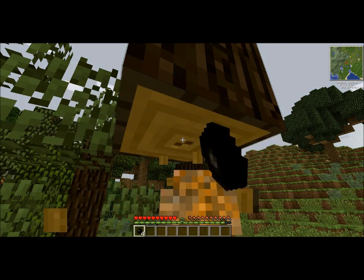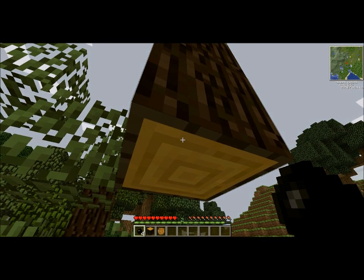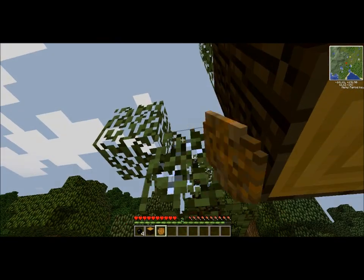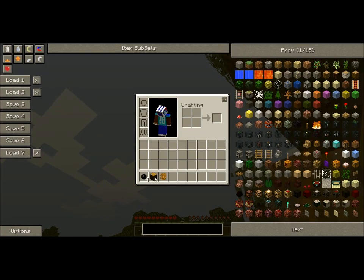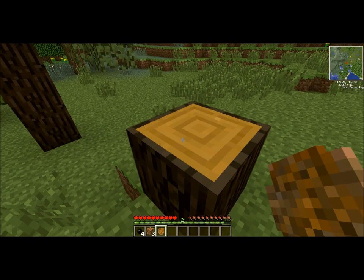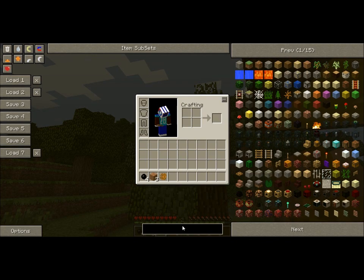When you destroy rubber wood, you can see yellow particles and that is what it looks like. I just got some more resin from destroying a piece of rubber wood. Also, you can only make rubber wood into three wooden planks instead of four — so that's the downside. But the upside is you get rubber, which is very good.